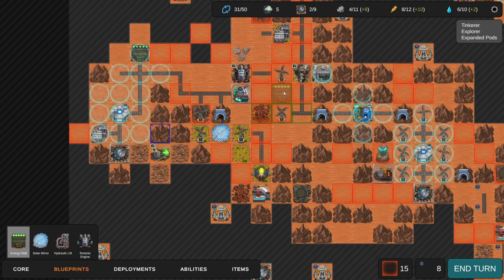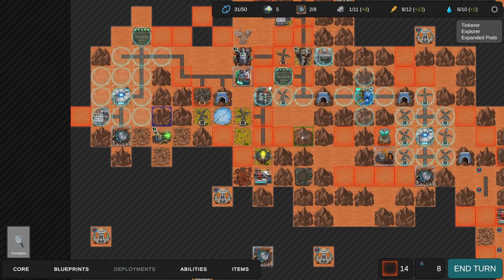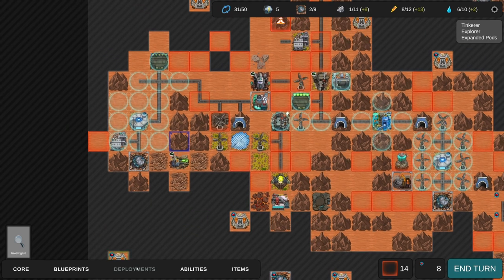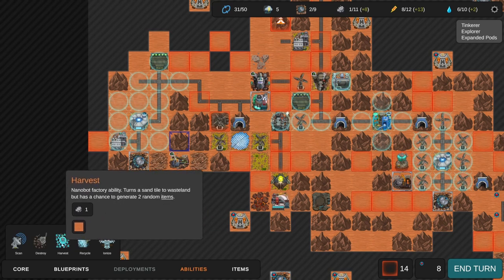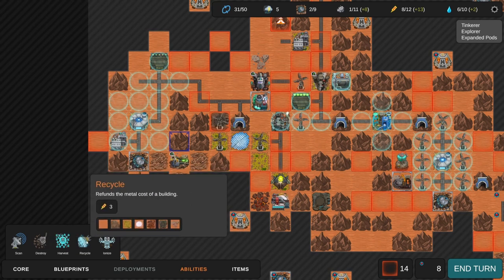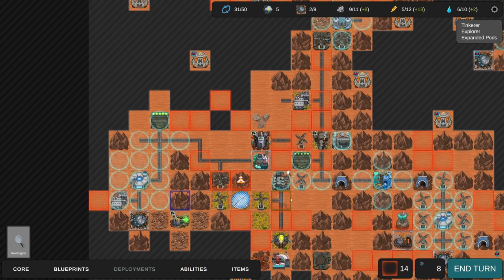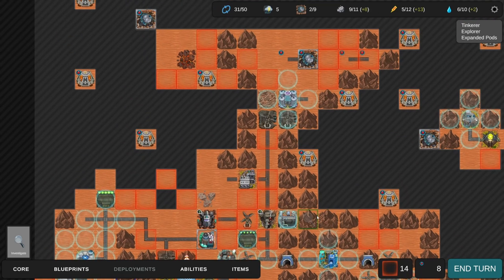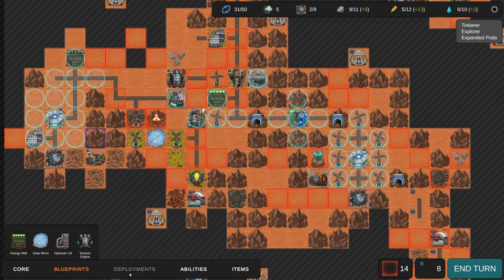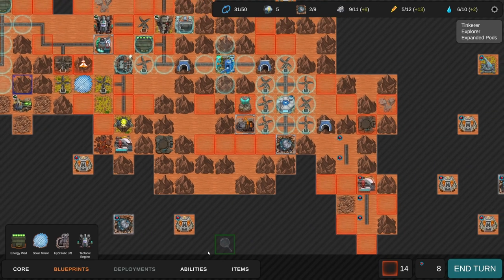We could build it here to protect one more thing. We deploy the geothermal and we're making a lot more energy now - actually more energy than we can store, so we should build some more batteries. Now what's Harvest? It turns a sand tile into wasteland - I don't know if I'll make use of that. Let's recycle this tunnel since we don't actually need it - and that tile is slated for destruction on the next turn anyway, which is really funny.